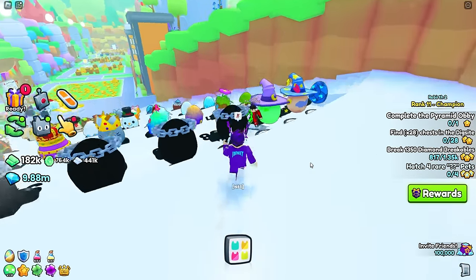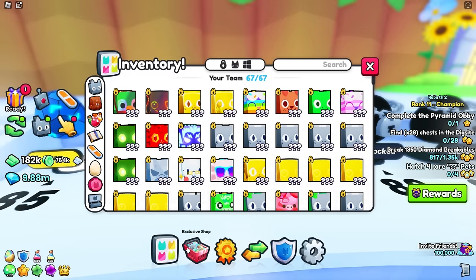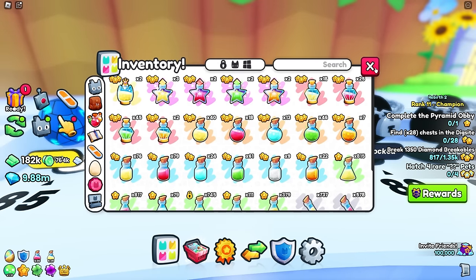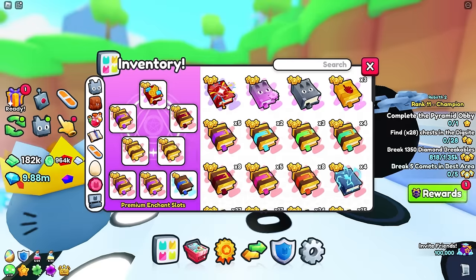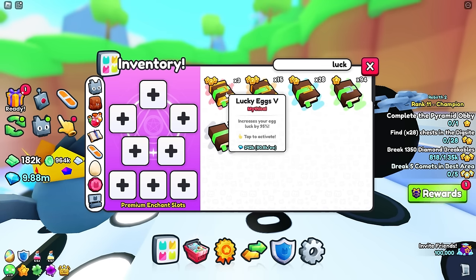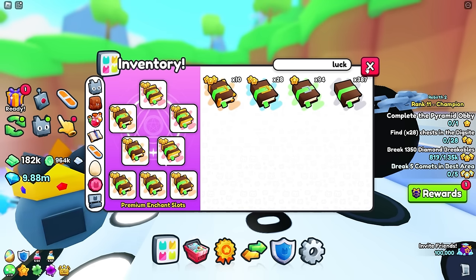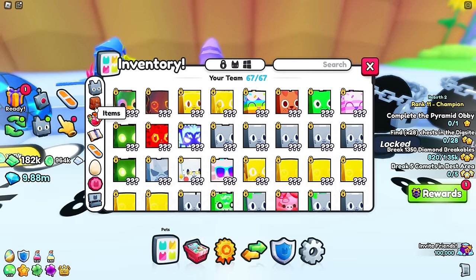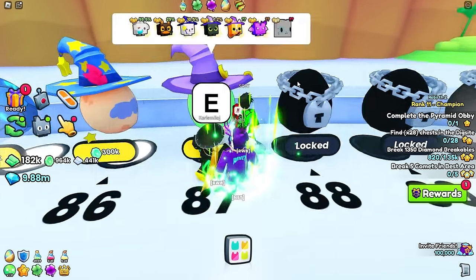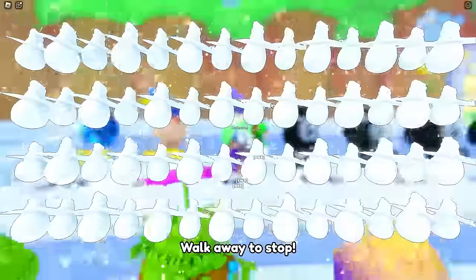First, you need to open up some eggs, and then I'll show you what to do after. Once you've gathered all your luck, make sure you equip all your lucky enchants. I've only got Lucky V and IV right now - I need to upgrade those - but use whatever you've got. We're going to use a Lucky Coins Potion V and go ahead and open up some eggs.